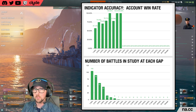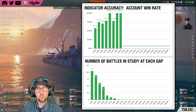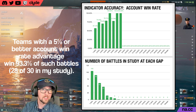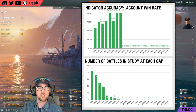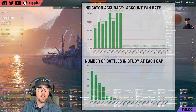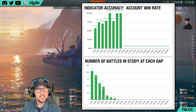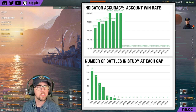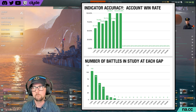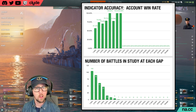Account win rate tends to have an obvious and steady upward trend as we move from left to right in the graph. Account win rate is a pretty reliable metric — it's based upon a player's entire performance history, which could be thousands of battles in hundreds of different ships. Compared to ship win rate, gaps in account win rate are much more significant when it comes to predicting a team's performance. For account win rate, the results of a battle with a 5% gap are correctly predicted 93.3% of the time. In fact, a difference of just 2% in team account win rate is a better predictor than a ship win rate gap of 5%.